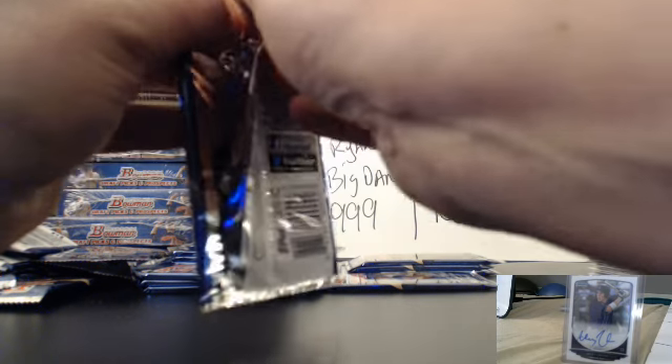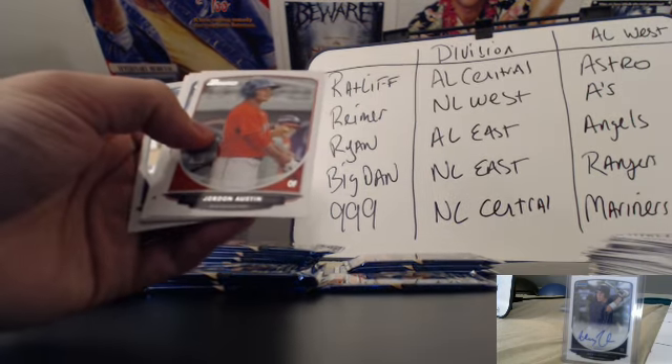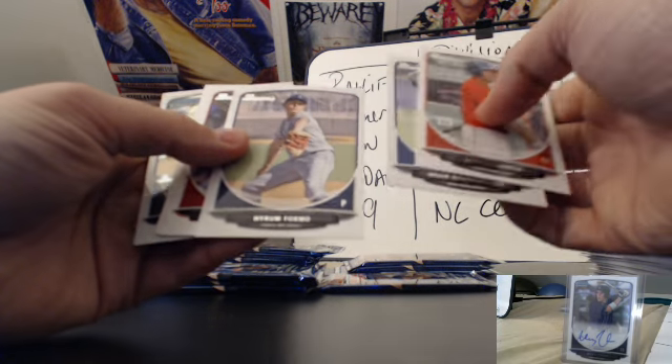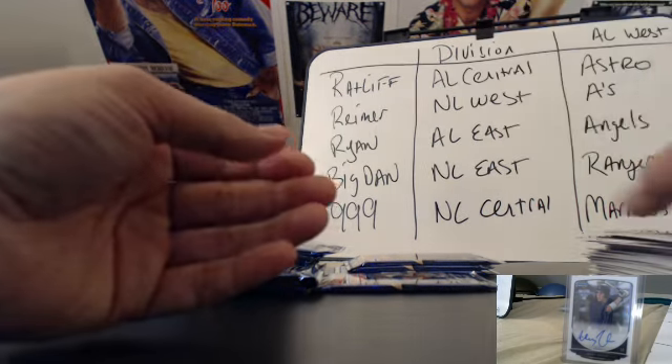Looks good — you guys can see the cards. I know some guys go so fast it looks like a giant glare. Got base — make sure it's base, yeah, base. More base. Justin Williams base, David Dahl paper, Nick Castellanos chrome.